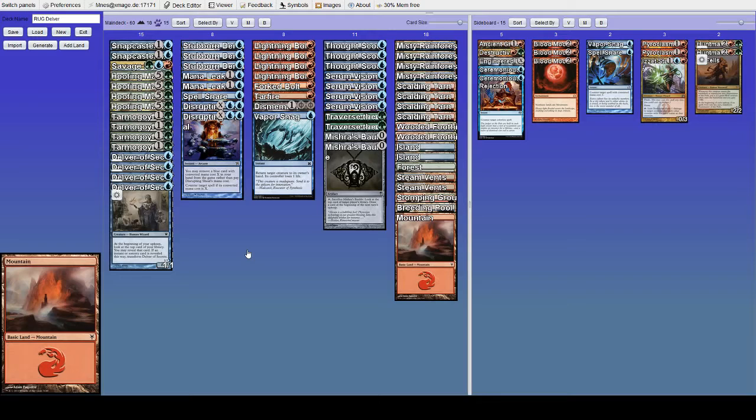So that's definitely something to be worried about. I'm seeing they sometimes run Vendilion Clique, but I don't think that's very common. That just about covers the main deck. Most of their disruption is in the form of their creatures: Tidebinder Mage, Harbinger of the Tides, and Merrow Reejerey, which can tap down your creatures. Their non-creature disruption is usually Dismember and Vaporsnag, sometimes things like Echoing Truth, which is definitely a card you need to be concerned with.